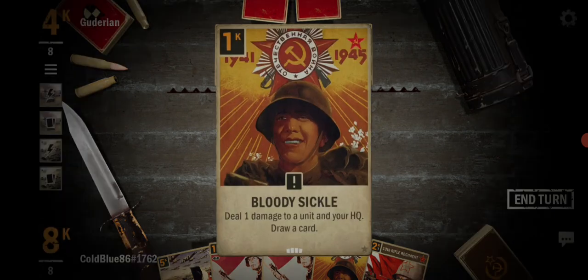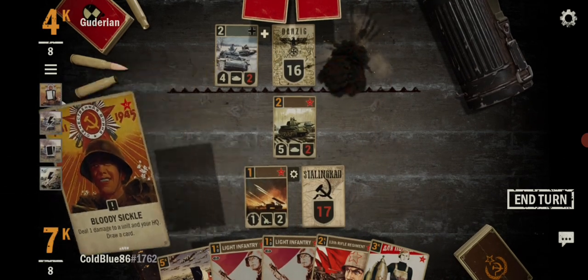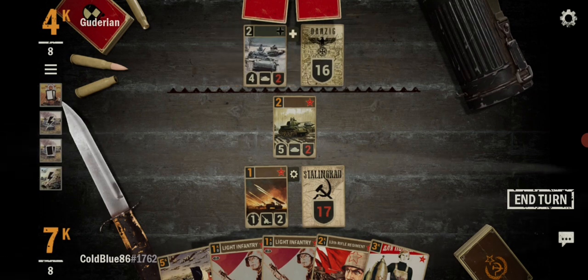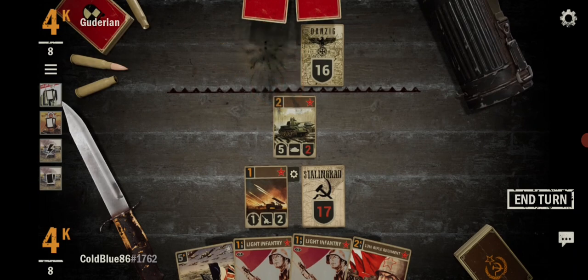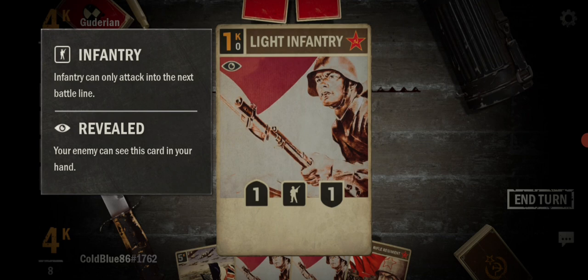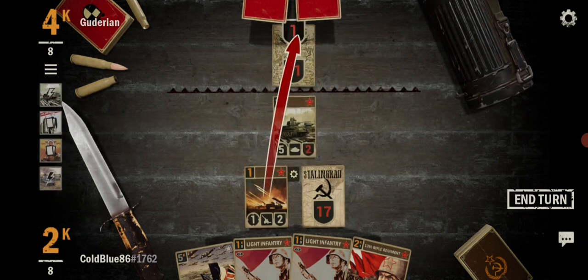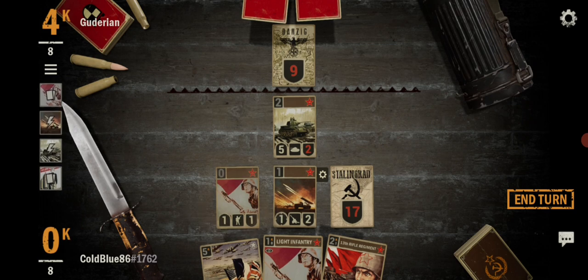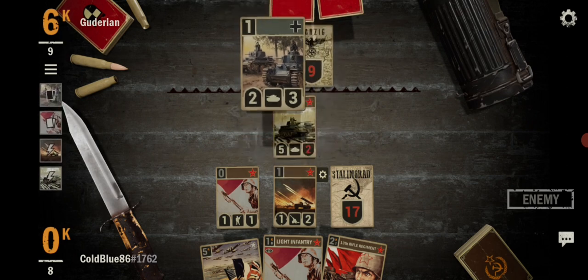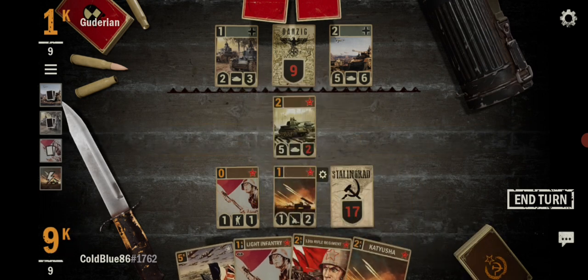Here's what we're gonna do — deal one damage, that will be you. Deal two, deal three here. Excuse me, do you have destruction at a random Soviet? I'll just attack. Oh, I can attack from there. I'll put down a unit and end my turn. Of course, they got the big numbers. Another Katusha — that works out for me. Down a Katusha.